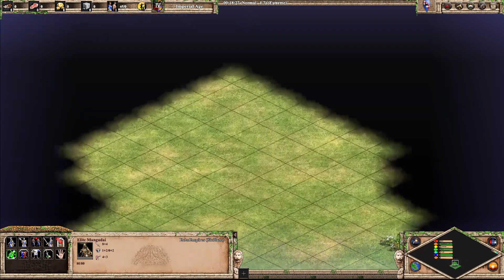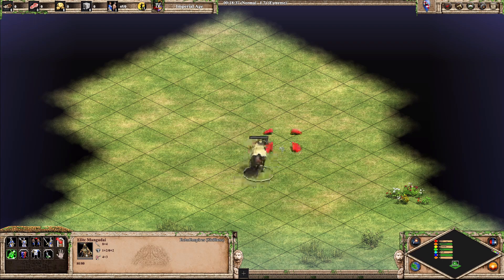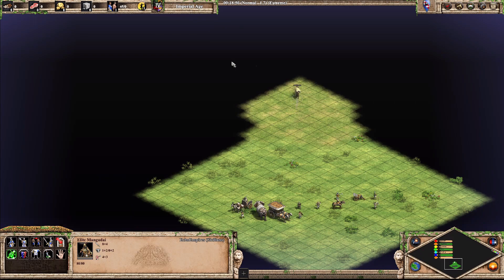Next up, Elite Mangudai. This is probably the coolest cav archer unit in the game. They look great in mass, they look great on their own. I guess they're going to S tier — another unit to pick based on looks.